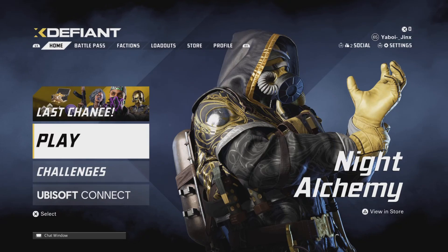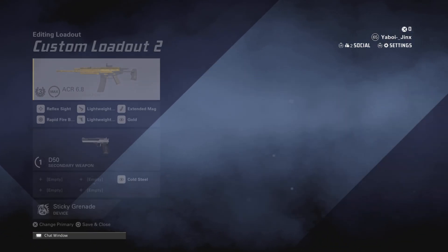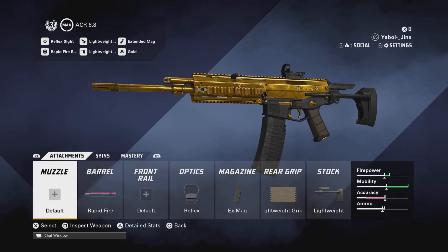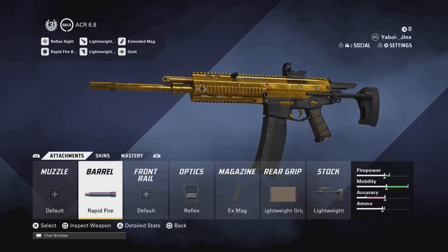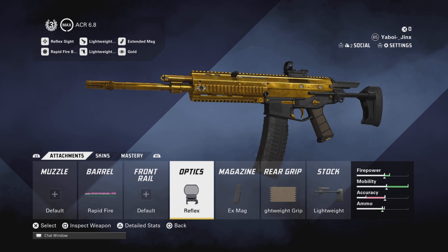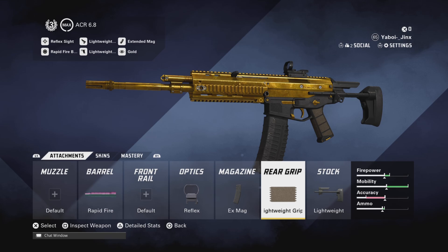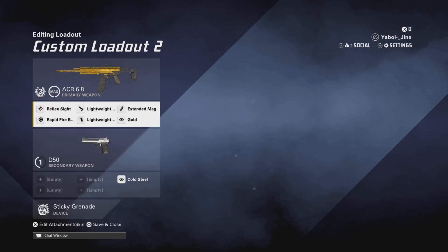Hey, how's it going everybody, my name is Jinx and today I'm here with some XDefiant. I'm going to be going over the best ACR class loadout in the game. We're going to start off with the rapid fire barrel — super nice. This gun already has amazing accuracy so adding rapid fire is amazing. Reflex just to help control everything, accuracy also makes it a little bit better. Extended mag pairs really well with the rapid fire, and then the lightweight grip will help with a little bit of the recoil that the rapid fire causes.